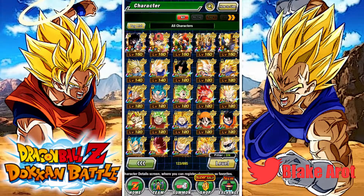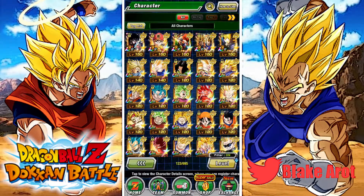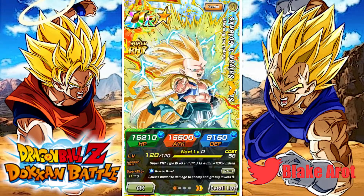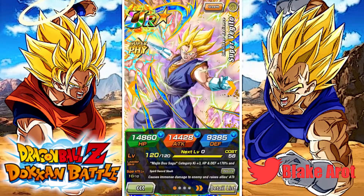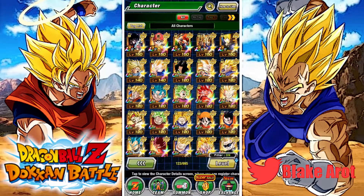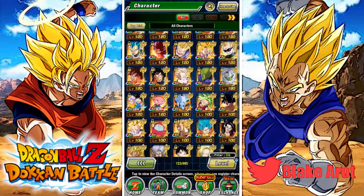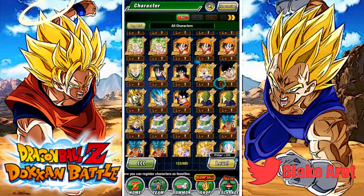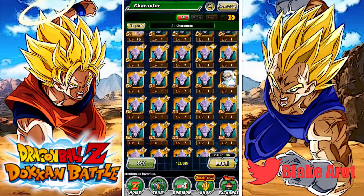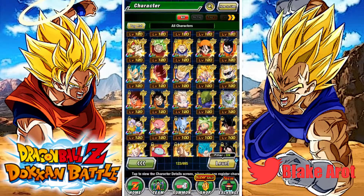I'm one or two away from rainbowing him, just like every 120 lead. Physical Super Vegito I've pulled two times total. Future Gohan I've only pulled once. This guy I've had a rainbow for so long — I feel like I might have copies of him at the bottom. If I don't, I don't know what I did with them. I'd probably use him for Elder Kais on Tech Vegito Blue, now that I think about it, because I didn't pull Tech Vegito Blue until super recently.